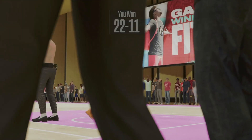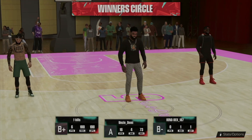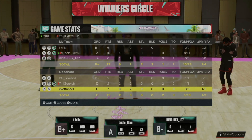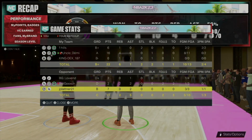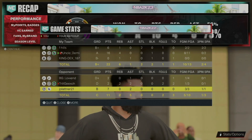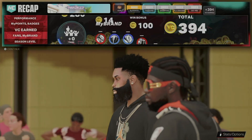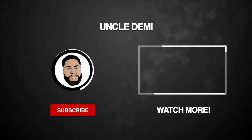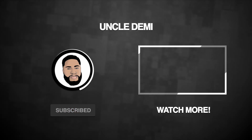Let me know what you think in the comment section about this build. I know this was short and sweet — I just wanted to show you how easy you can get contact dunks over and over. I might bring this build to the rec and show you how it can shoot lights out too. Let me know in the comment section where you want to see this build next — 3v3 in the park or the rec. Other than that, this is your favorite old head Uncle Demi. I'll be back really soon with another banger. Tomorrow, I'm out.